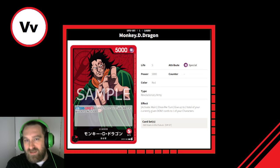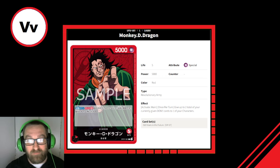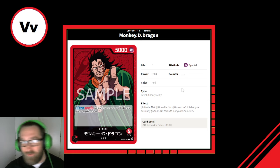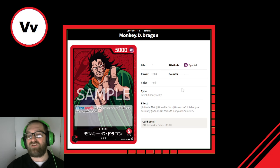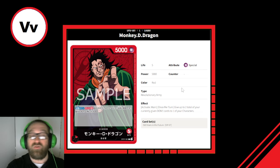First up is Monkey D. Dragon. We're finally getting a Dragon card — somehow before Rayleigh, which I can't believe. Rayleigh is my absolute favorite character and I need that card so bad. But let's get into it. Dragon is a 5-life mono-red leader, Revolutionary Army type. Activate main once per turn: give up to 2 total of your currently given Dawn cards to one of your characters.